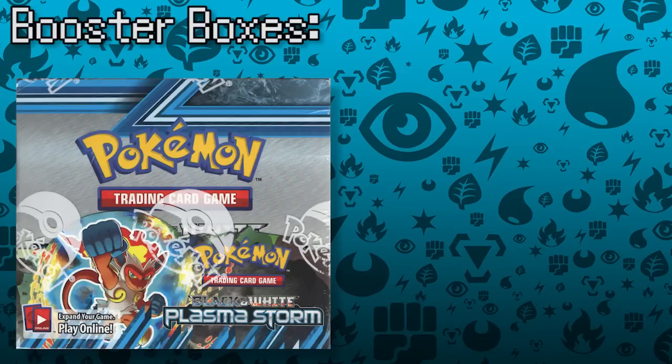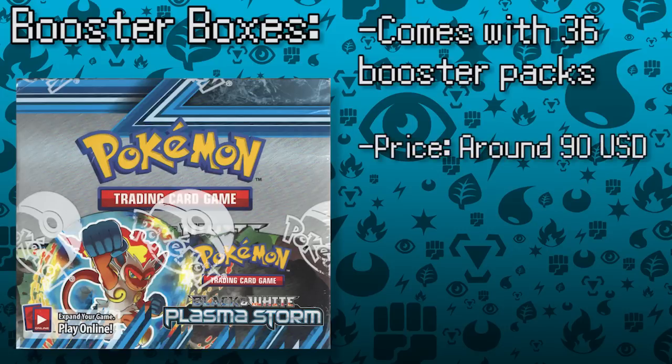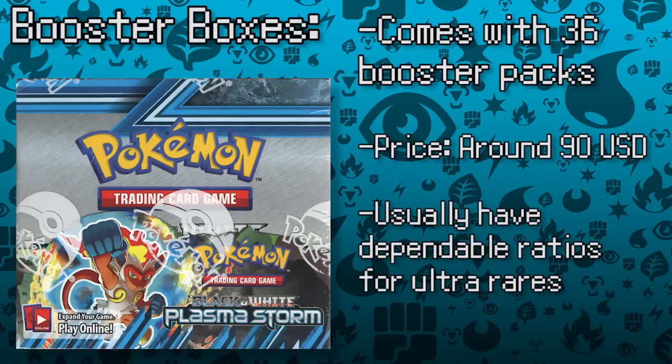Booster boxes are the best way to order booster packs for value, and are a popular method for serious players and collectors. A booster box comes with 36 booster packs, but can be purchased online for much less than buying 36 packs individually from the store. For example, I bought my box of the latest set, Plasma Storm, from DA Card World, which cost $90. If I bought 36 packs from a retail store, it'd cost me as much as $150 instead. Booster boxes also tend to have a set amount of ultra-rare cards per box — for Plasma Storm, one booster box usually nets around 4-5 ultra-rare cards total.